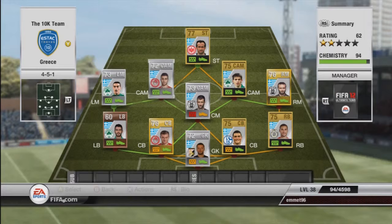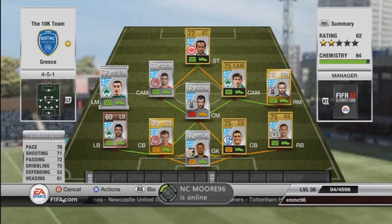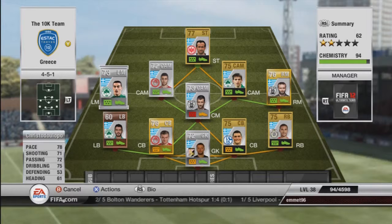And we move on to the left, where we have a super long name — Christopolopoulos. That was a mouthful! He's got 78 pace, 71 shooting, 72 passing, 75 dribbling. He's not the quickest but with Fetfatzidis beside him, all you do is give and go — give in the crosses to get the ball up top. For 300 coins he was well worth it. With the left back giving the ball up to him he actually played quite well, scoring two or three nice goals for me. I highly recommend him.